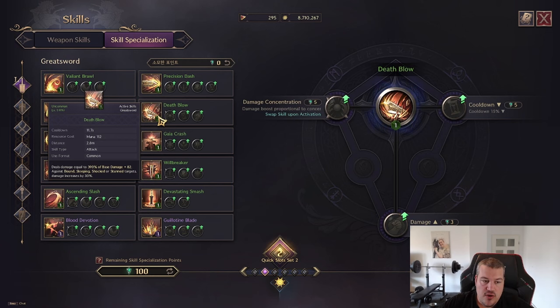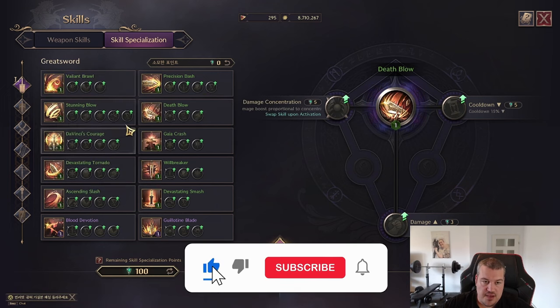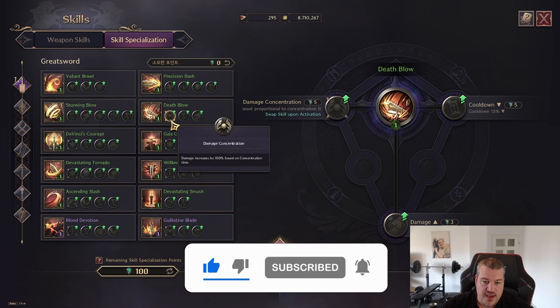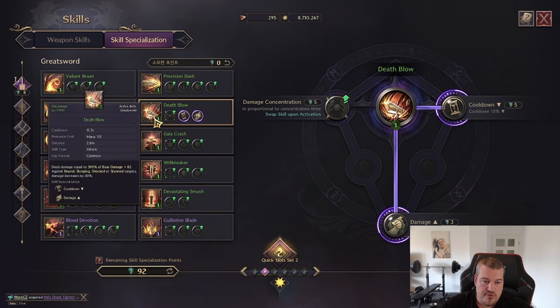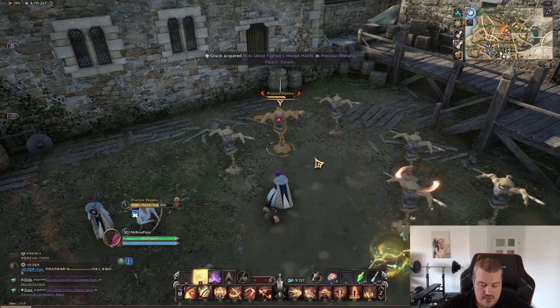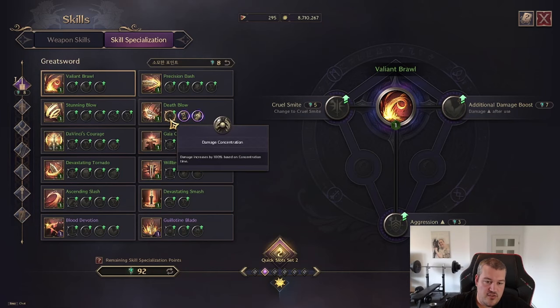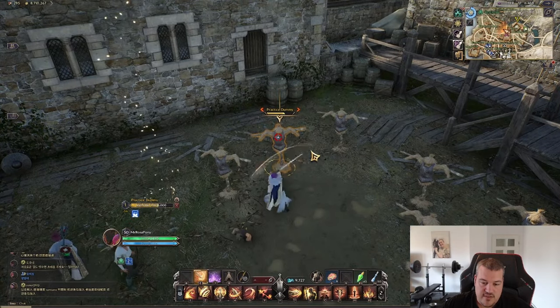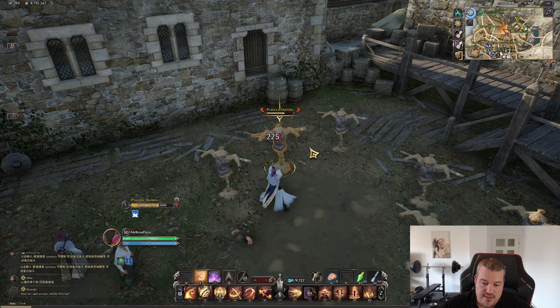Next up is Death Blow, dealing additional damage if an enemy is bound or stunned. If you choose the bind option you have an easy combo with Stunning Flow. You can decrease the cooldown, increase damage if the enemy is prone, and if you choose Damage Concentration you increase the damage but turn it into a castable skill — you'll need to cast it for one second but you'll deal more damage doing so.